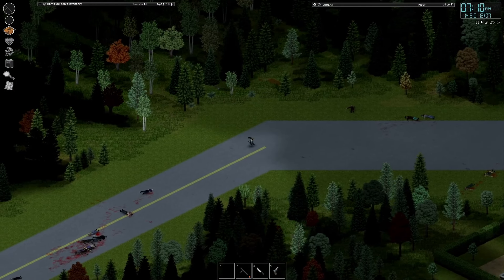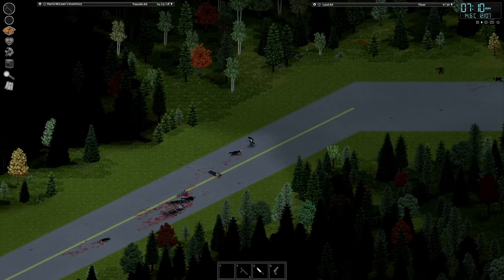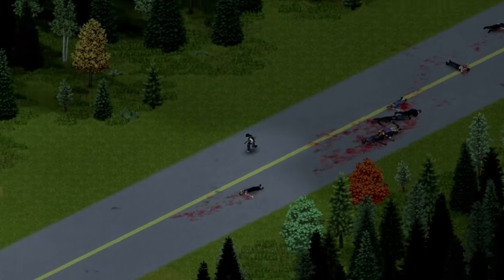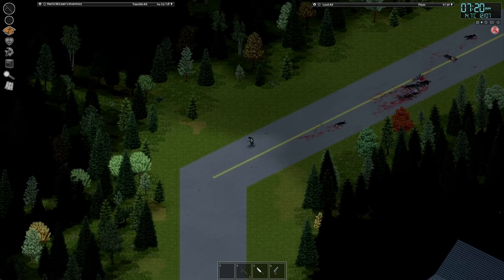We want to get our hands on a saw and a hammer, box nails — a sledgehammer would obviously be clutch, and a crowbar would be great. So we want to press straight through these trees.